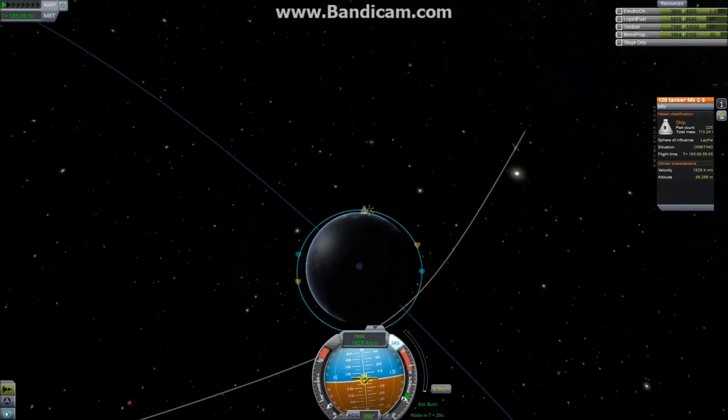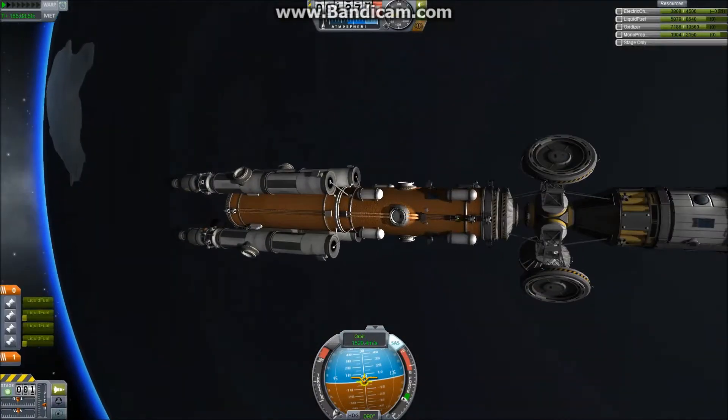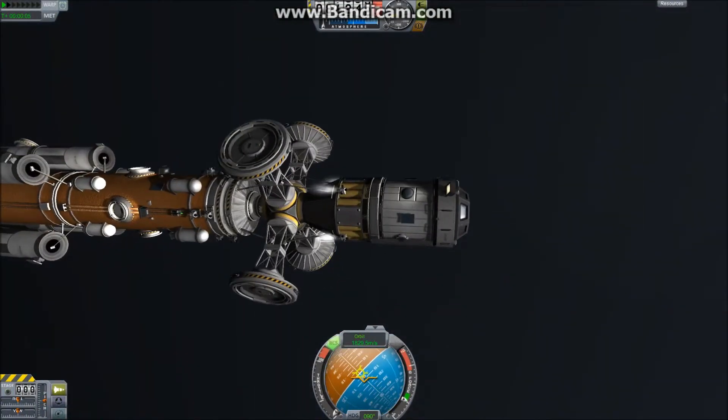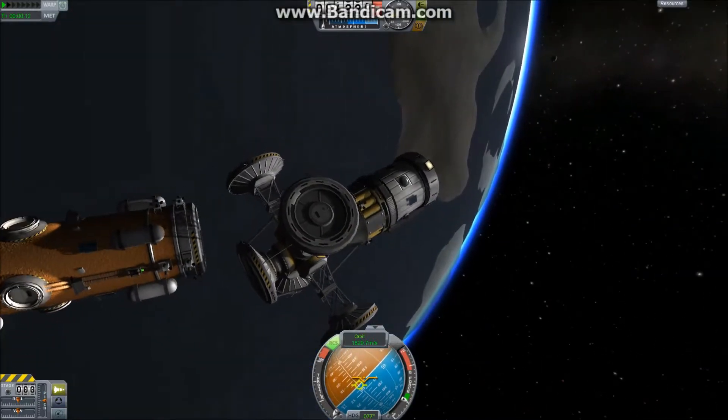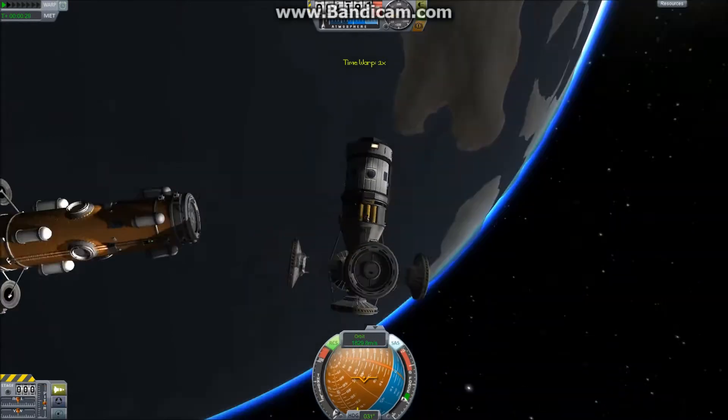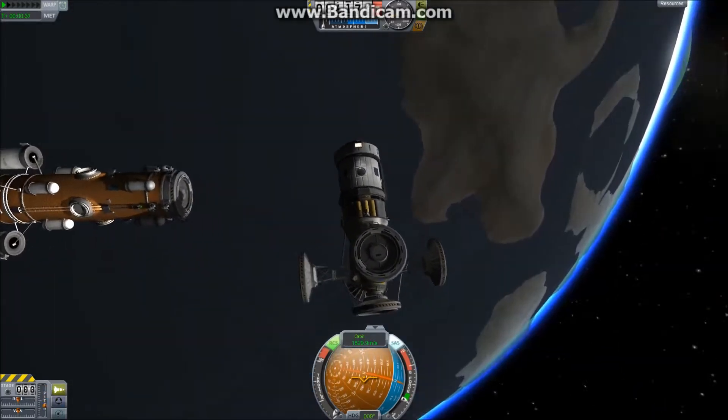And there we go — look at that, nice! Let's go ahead with the initial assembly. We're going to take the hub and turn it 90 degrees to make it more accessible and more space-station-like.